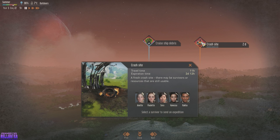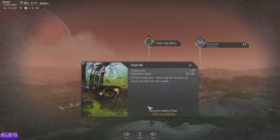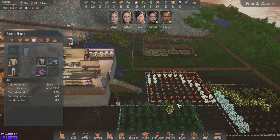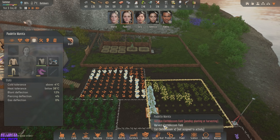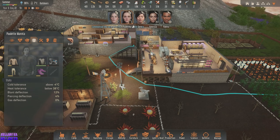There may be survivors or resources still available. You know what, let's do that. I didn't mean to stop it — disturb sleep. Well, get out of her room, you weirdo. What are you doing? Go harvest those — get out of that other person's room.